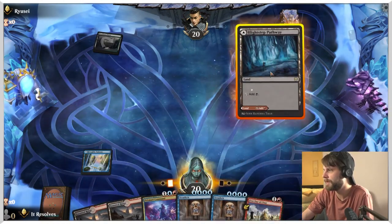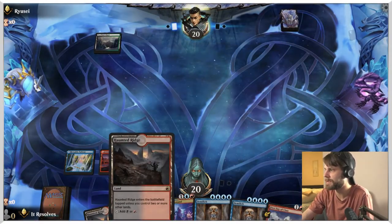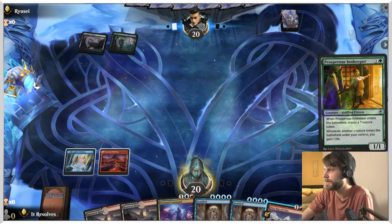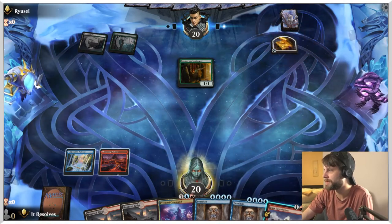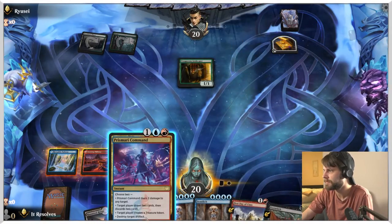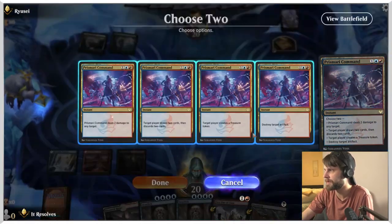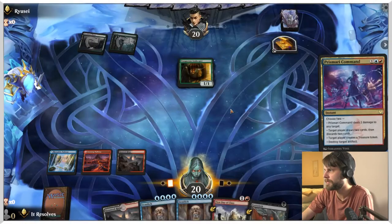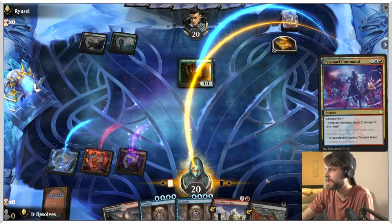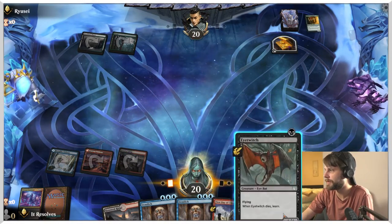We'll play this for red, and now these will come into play untapped, which is fantastic. That's a great target for the Prismari Command. The Prismari Command also is going to give us a treasure token or let us discard a couple of cards, depending on how we want to do it. I think the play is just going to be two damage to a creature. I do kind of just want to get this going as quickly as we can here.